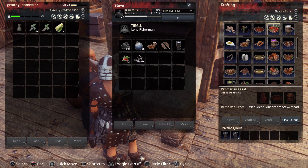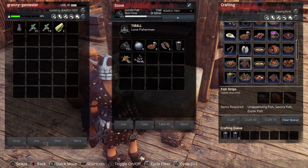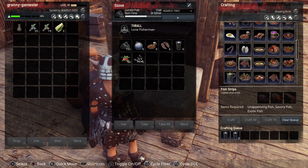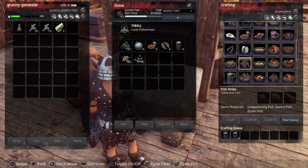That next best option is good for early game, and it's fish strips. Fish strips only take appetizing fish, unappetizing fish, savory fish, and exotic fish — that's all it takes to make. So if you live near the water and have plenty of fish traps, easy peasy. This gives you 96 points of hunger — really very, very good. It doesn't give any water regen whatsoever, but it does give 9 healing points every 3 seconds and lasts an hour in your inventory. It also cures hunger without warming up, and it's found in the beginning stove.